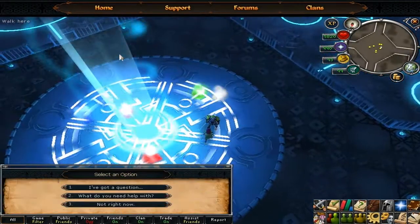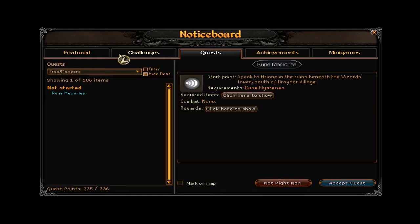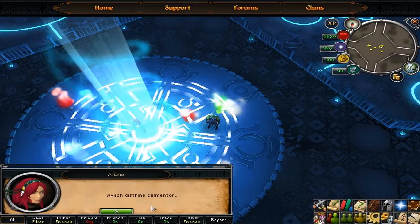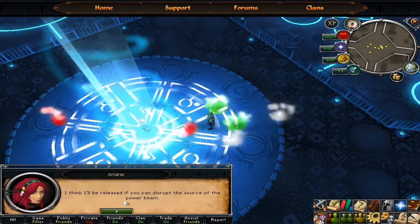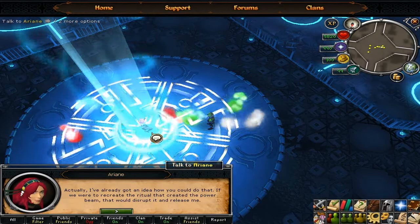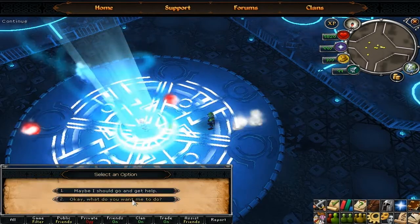Go through the following dialogue options: 'What do you need help with?' then 'I'd be happy to help' and accept the quest. Then select 'Are you alright?', 'How do I get you out?', 'Are you sure that will work?', and 'What do you want me to do?'